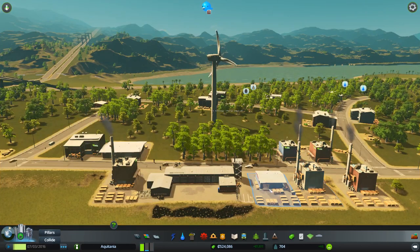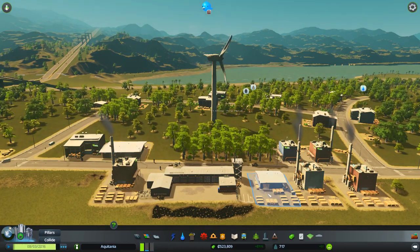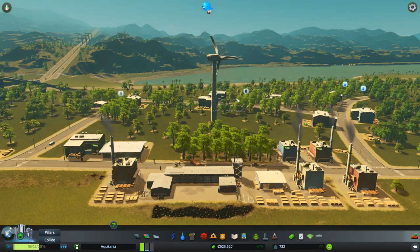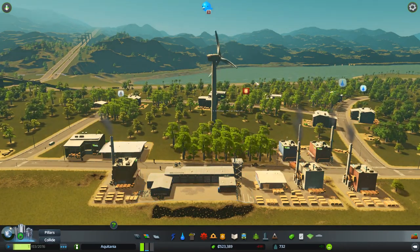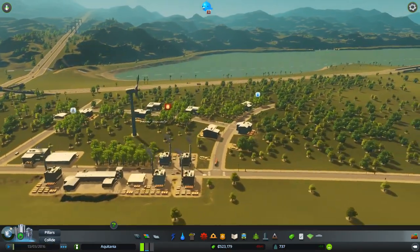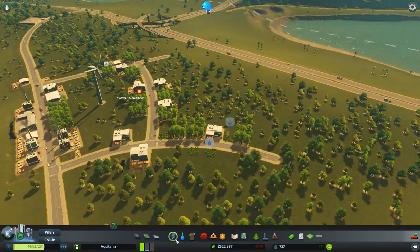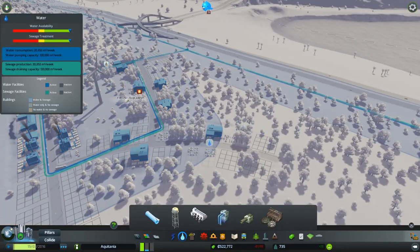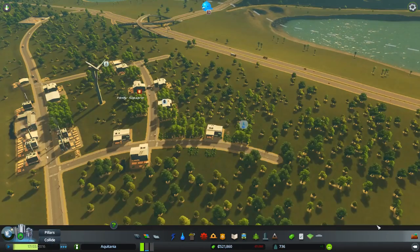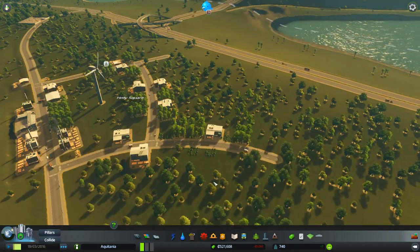Our costs are going to escalate a little bit now. We're getting crime up here as well — we may end up having to put a fire station up here and another clinic and all kinds of stuff. We've got water issues going on up here so let's extend the pipe up there. Did I zone up to the end? Yes. Excellent.